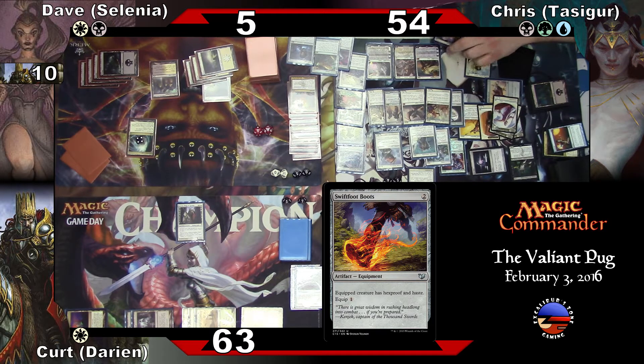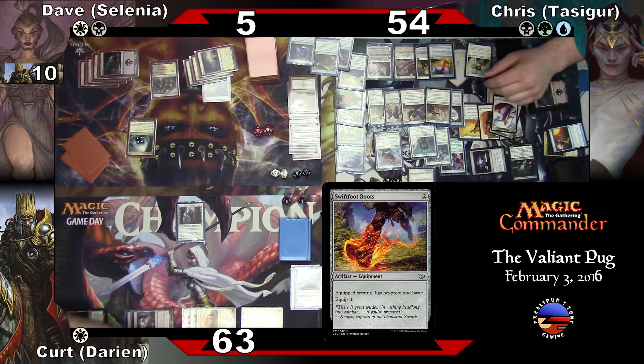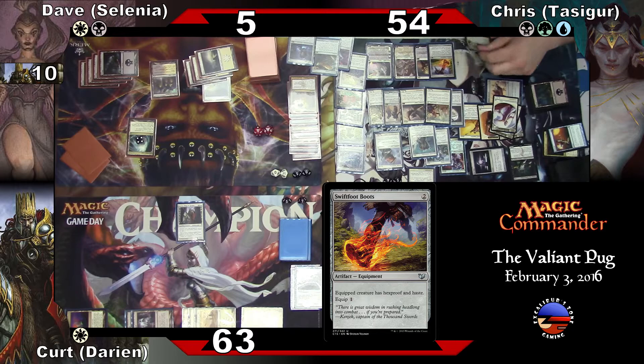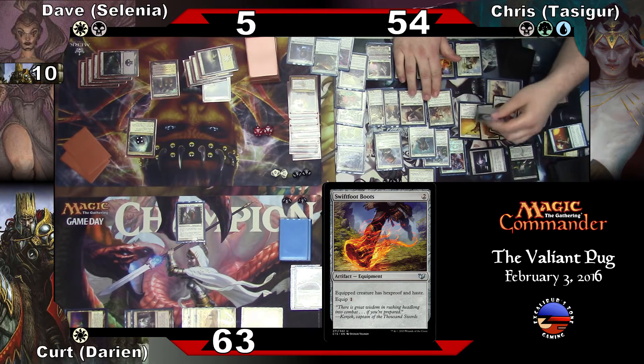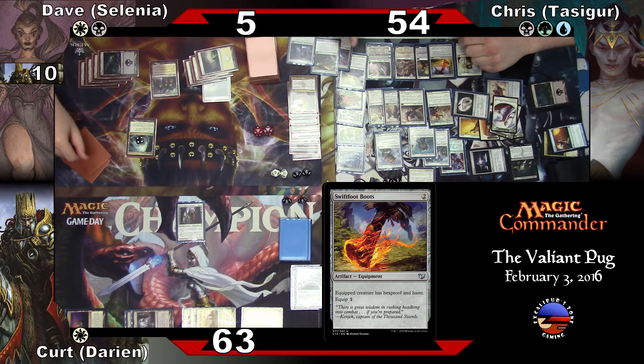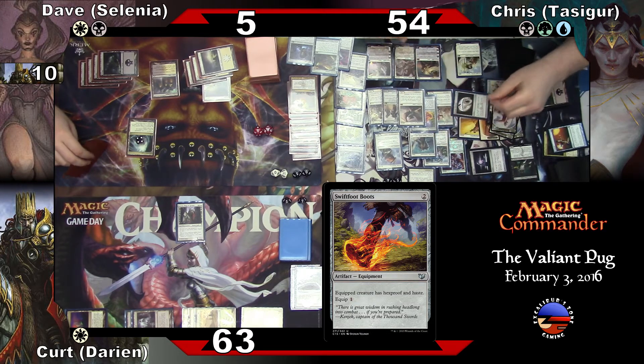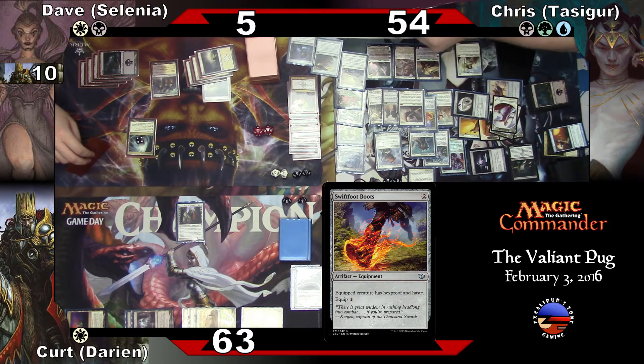Johnny gives, after one creature, a plus-one/plus-one and gains first strike and vigilance. I will give that to Archangel Athune. I will tap the Pristine Talisman to give the Swiftfoot Boots to Archangel Athune. I'll tap the Scepter to ping Dave for one. All right — I'm at four.